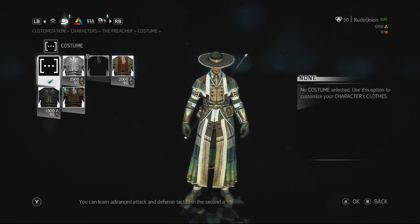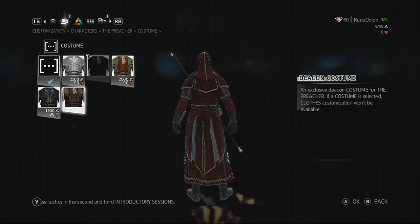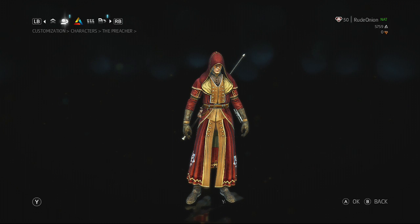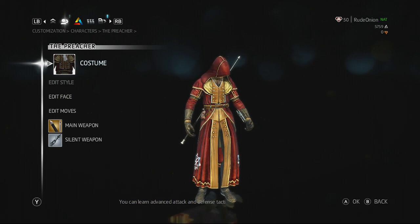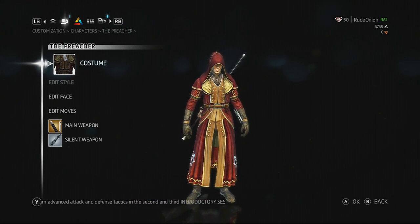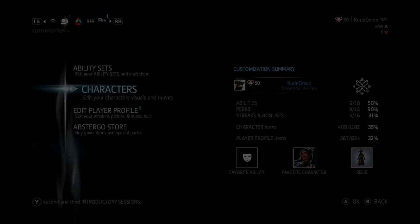You get the title of the Courtesan, the avatar persona or the avatar picture of the Courtesan. You unlock an emblem of the Rose, you unlock a relic of the Courtesan, and then you unlock Lady Maverick's Courtesan costume. That's what you get if you've played Brotherhood.